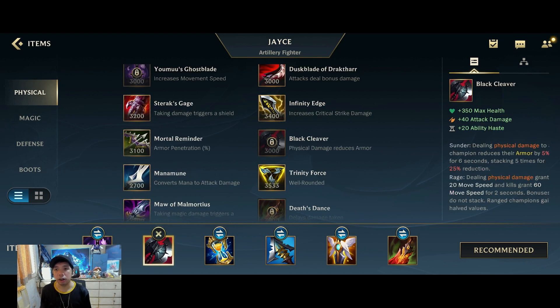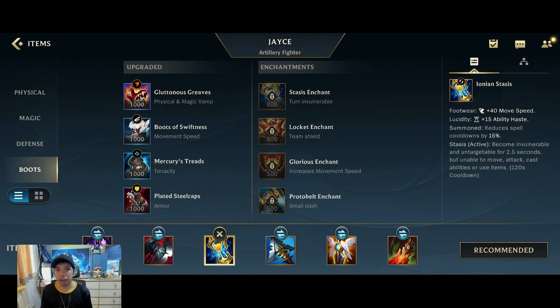Then we go for the Black Cleaver, really good on Jayce because you have a lot of skills to proc the cleaver stacks, as well as it makes you a bit more tanky and increases your ability haste even further. Then the next item is Ionian Stasis — Ionian Boots for the ability haste, as well as a stasis when you go in or get caught in a bad position, you have a way to survive.